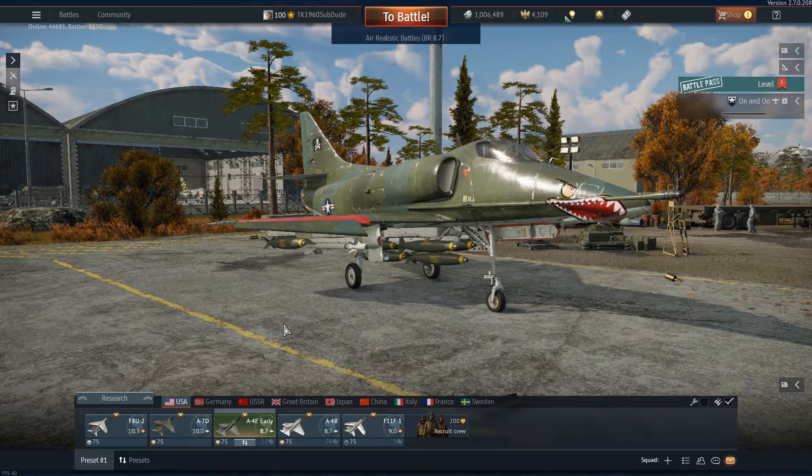The A4E actually carries more weapons, so it should be a touch higher battle rating. And at 9.0, it should pack the AIM-9D.